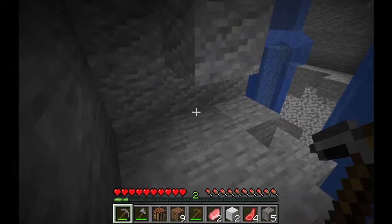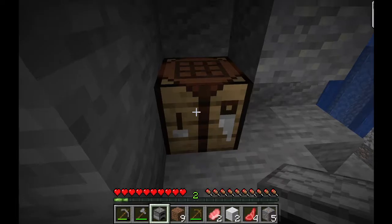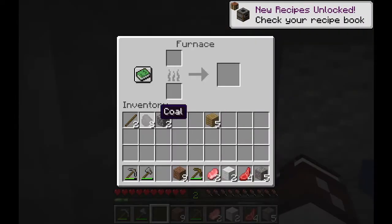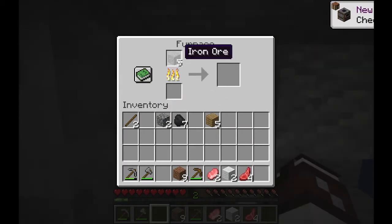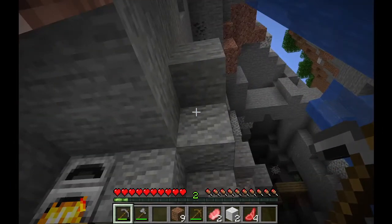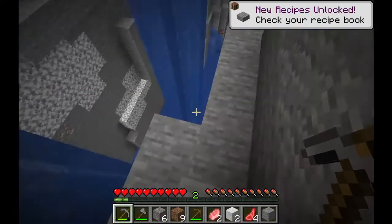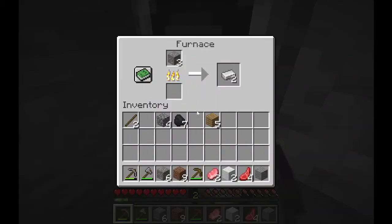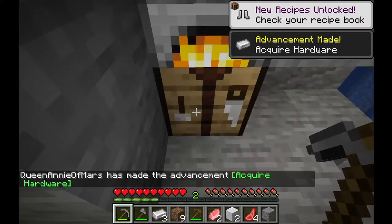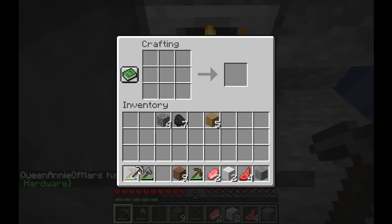Let's quickly make a furnace and then start smelting our iron. This will be our little base right here for now. I saw some more iron around here — yes, right here is one. Who doesn't need iron? Two pieces of iron. Now I've got enough for an iron pickaxe so I can get more iron quicker. This is called investment.